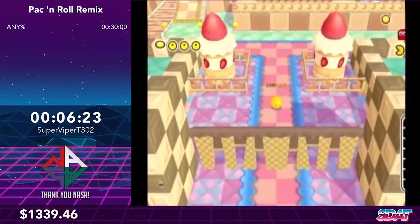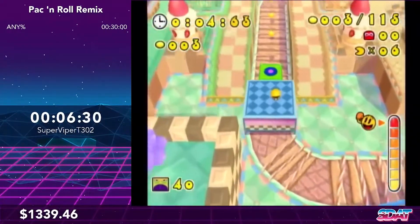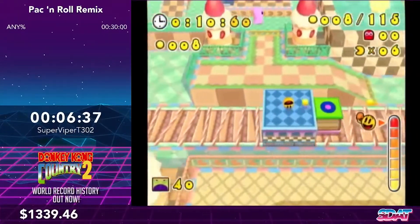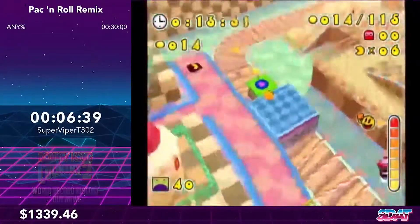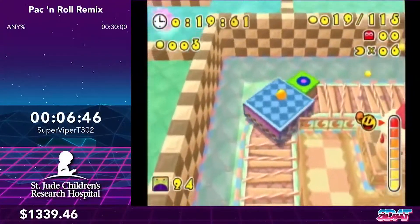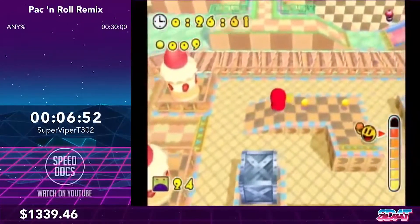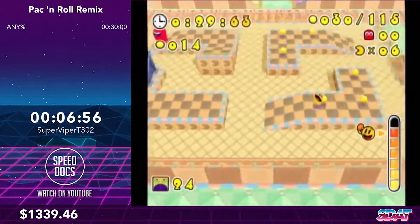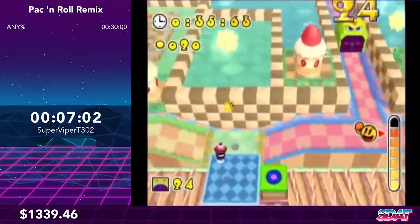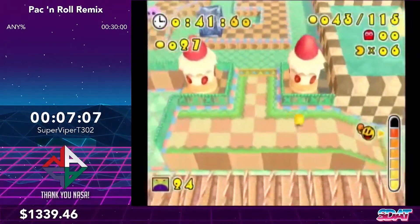Now we're on to World 3, Sweet Land. This level is a pretty big reset point early in the run because there is a platform cycle after the first gate that's about 40 seconds into the level, basically requiring me to only have a couple seconds of leeway in my movement throughout the entire first section. Also with this route I can't miss a single Pac-Dot in this first section. And what's really annoying is these ghosts — ghost movement is completely RNG in this game, and they can sometimes just be in your way. Thankfully you have a health bar, so when you touch a ghost they don't instantly kill you, but they can block your way and knock you off platforms.